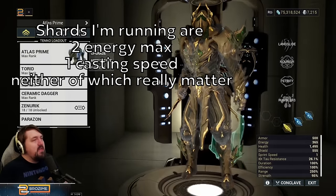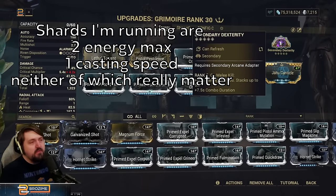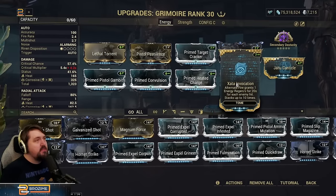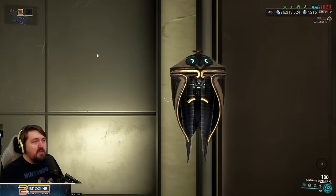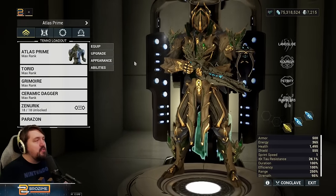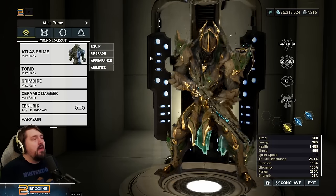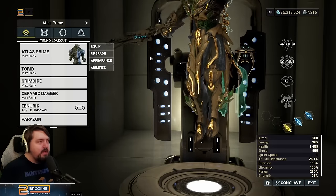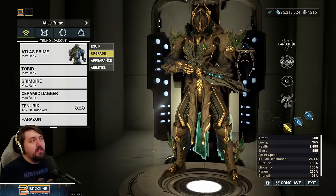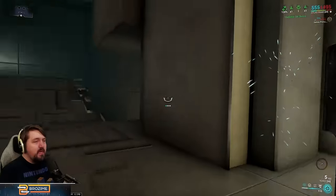In addition to the stat stick, we're running the Grimoire — probably won't need to use it much, but it's there for energy. We're also running Dexterity for the extra combo duration. If we're really pressed for energy we can fire it into a crowd and top off quickly. We're also running Helios with Tenacious Bond, giving us that 1.2 final crit damage multiplier, which is very nice for all exalted or pseudo-exalted warframes. Alternatively, you could run Nautilus for grouping, especially if you go lighter on range in this build.